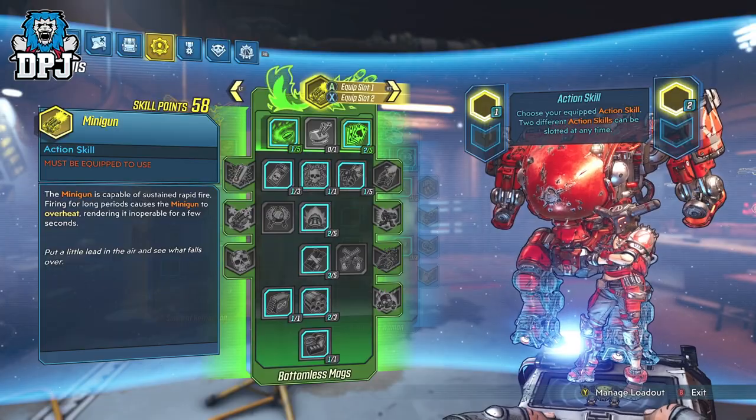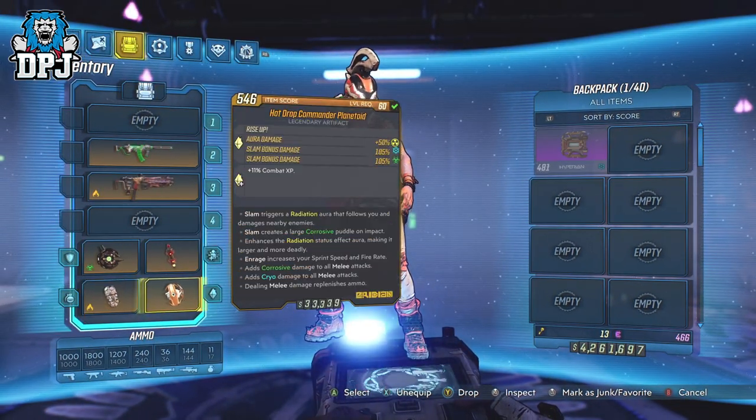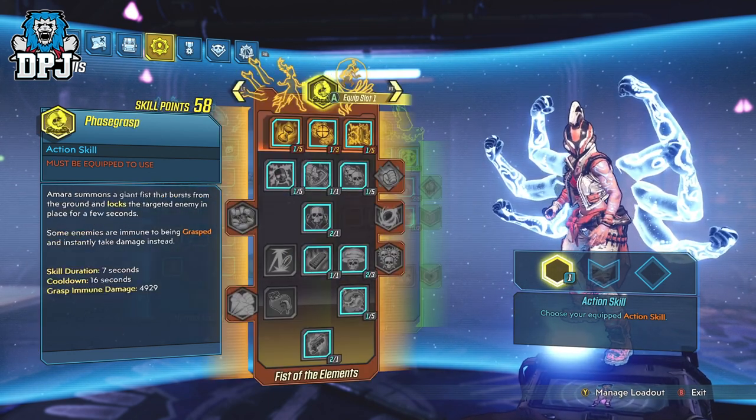This level 100 Zane build is the Riddler, Moze is Catwoman, Amara is Harley Quinn, and FL4K is Joker. All builds have inspirations you can feel from these legendary DC characters.